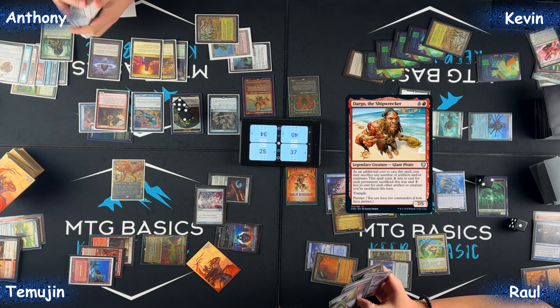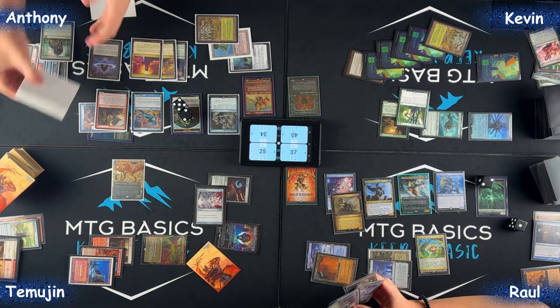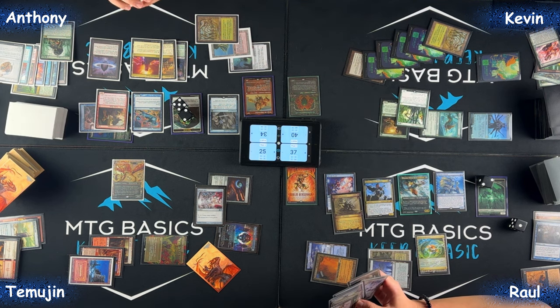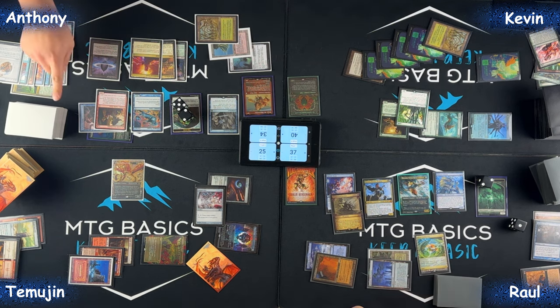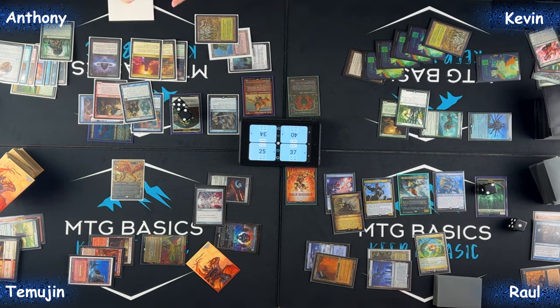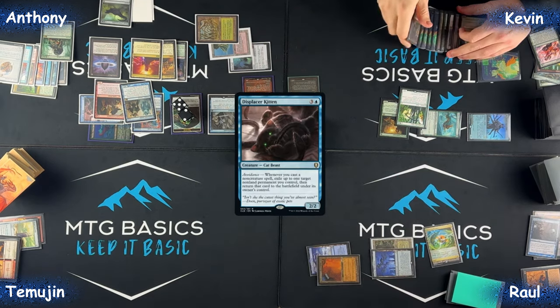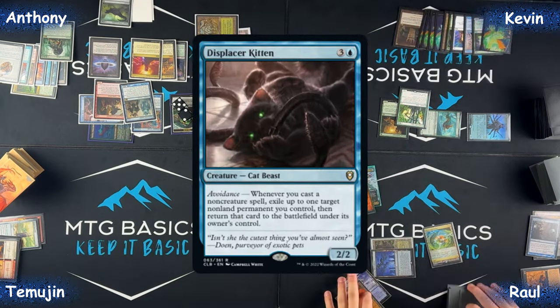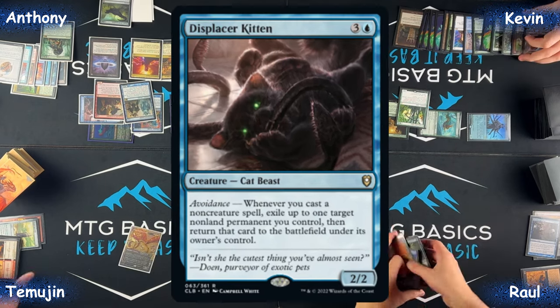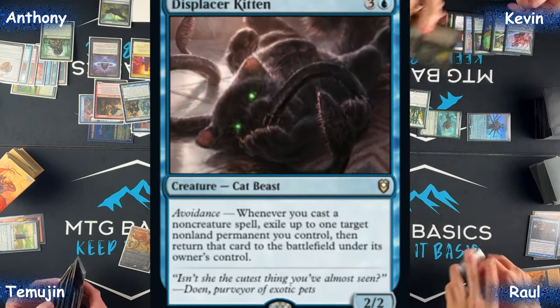Target Dockside, then cast Dargo from the command zone and bounce Mana Vault. Mana Vault and Dockside Extortionist make a loop of infinite mana. Use one of the bounces to bounce Orcish Bowmasters, then draw the deck with Thrasios, clone our Tyrant, bounce all your permanents, and kill everyone with Vandal Devastation. Good game. This is why I hate playing stax pieces — it's always that scenario.